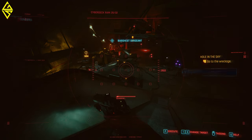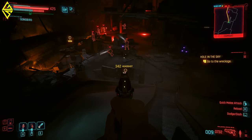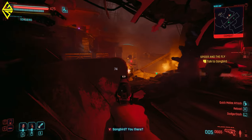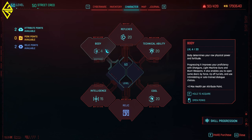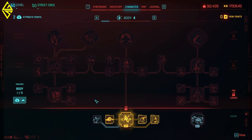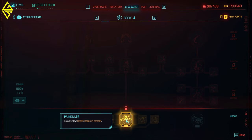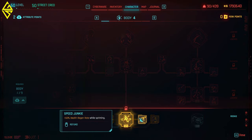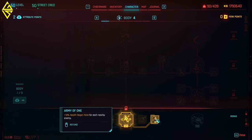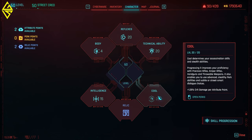Initially I thought I wanted to make a build with a cyberdeck and Reflexes — a hacking katana samurai — but I didn't enjoy that gameplay as much, so I switched it up a few hours into Phantom Liberty. What I would do when starting fresh is put one point into Body early on, because there you have some really nice perks for health regen: Painkiller unlocks slow health regen in combat, and Comeback Kid, Speed Junkie, and Army of One are really helpful. Technical Ability is the one I'd level latest.